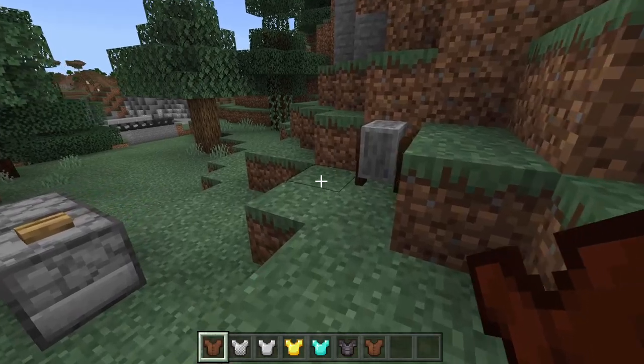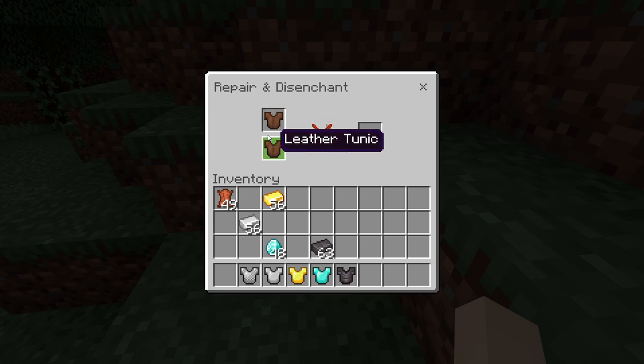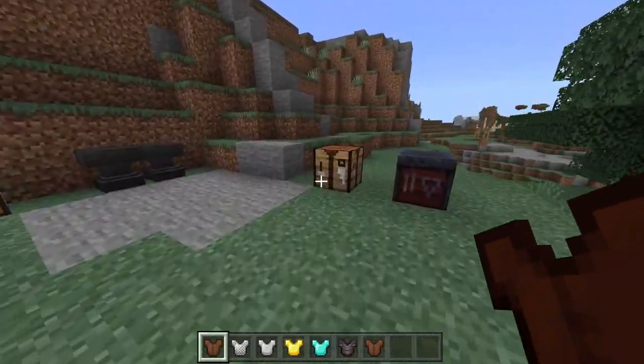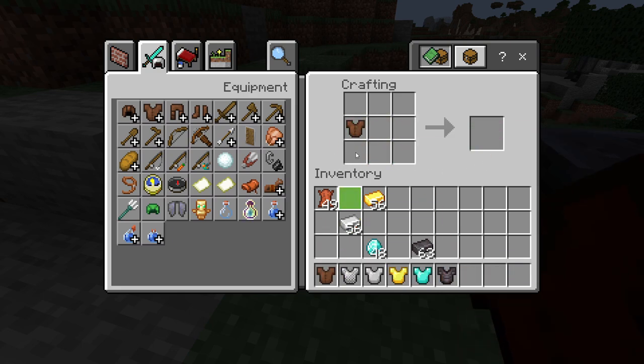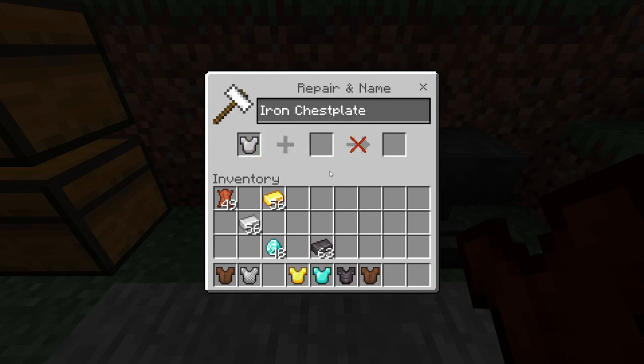There are a few different ways that you can repair chest plates. You can use a grindstone — put a couple in like this. You can also do it with a crafting table: just combine two of the same and you get a new one. You can also use an anvil. For example, a damaged iron chest plate can be repaired with an iron ingot. And if you want to repair a chain chest plate, you can use an iron ingot as well. So basically, whatever material goes into it, you can use that in the anvil.